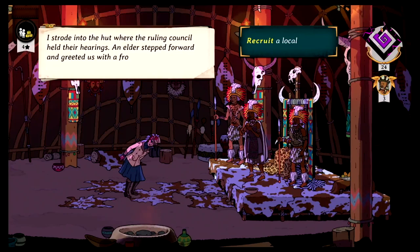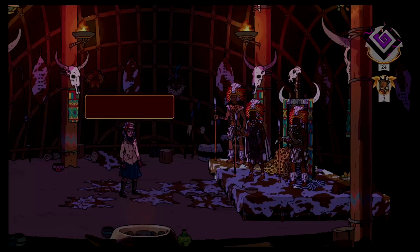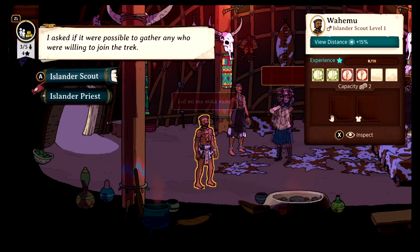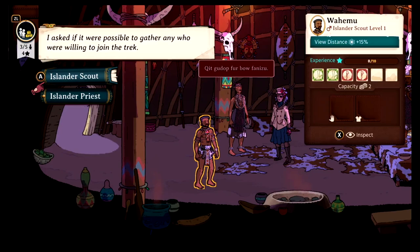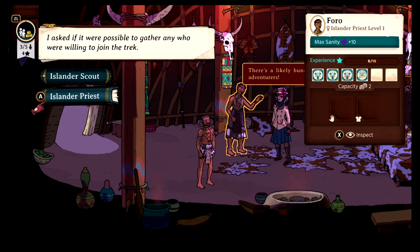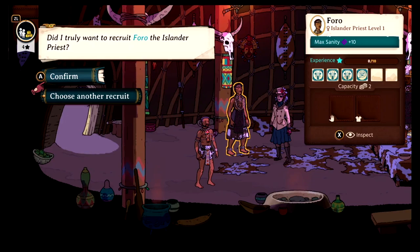Let's go ahead and meet the ruler. I strode into the hut where the ruling council held their hearings. An elder stepped forward and greeted us with a frown — we were allowed one request. Oh, we can recruit somebody! I needed a scout. We have a choice between the Islander Scout Wahimu with view distance plus 15%, or the Islander Priest Foro with max sanity plus 10. That's a tough choice. I think sanity is super important, so I'm going to go with the priest. Foro the Islander Priest joined our trek. My request granted, I bowed to the council and left them to their business.